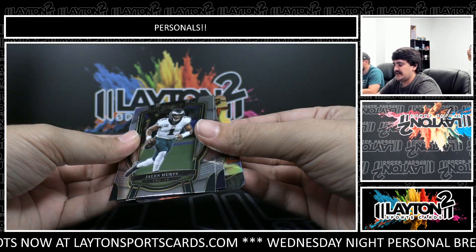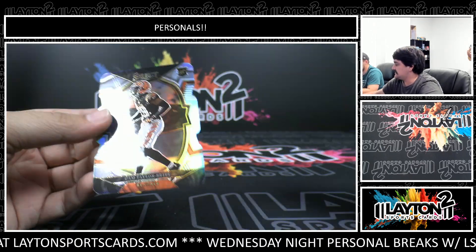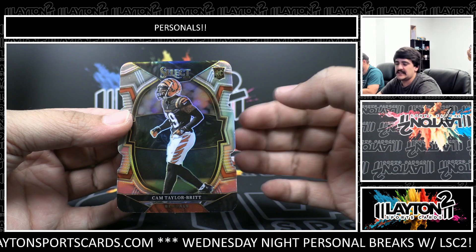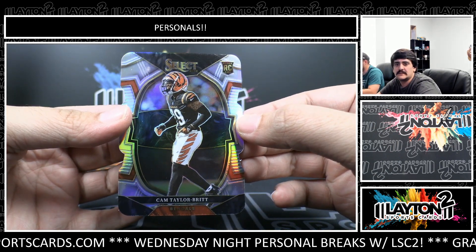Got an extra card here — two base. We got Jalen Hurts. We've got rookie Damian Pierce. And our die cut is going to be Cam Taylor-Britt on the silver rookie die cut for the Bengals.